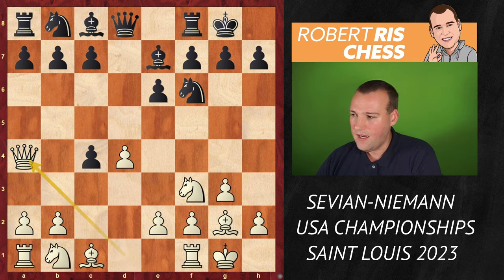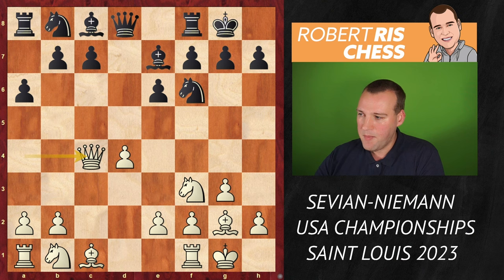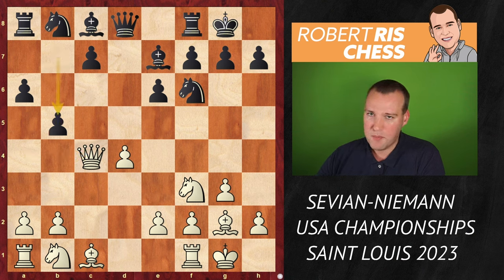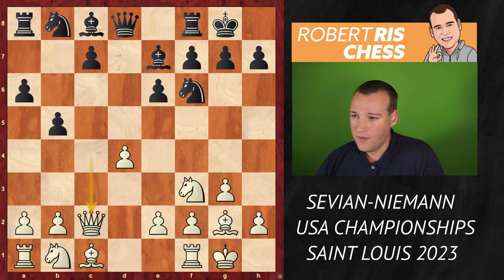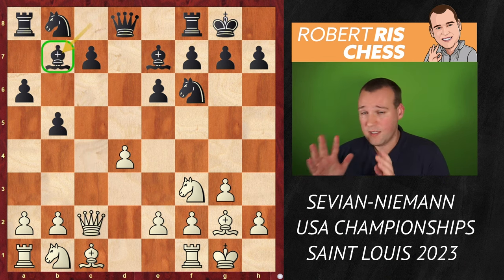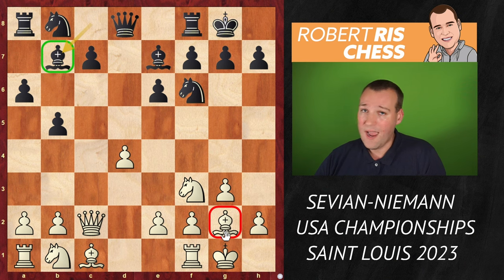The first 10 moves or so, it's just very well-known theory and has been played numerous times by very strong grandmasters. D takes C4, and white is going to regain the pawn with its queen. Black's main goal here is to grab some space on the queen side, kick the queen away. After the queen drops back to C2, the bishop is on B7.